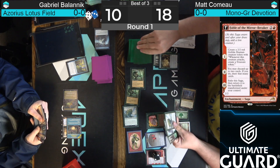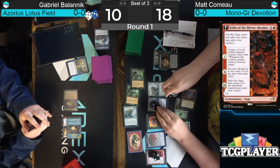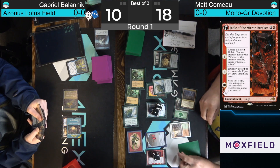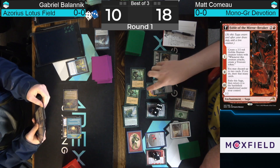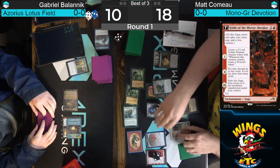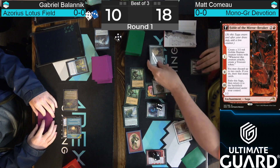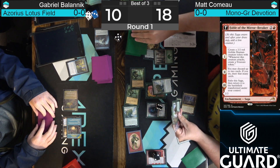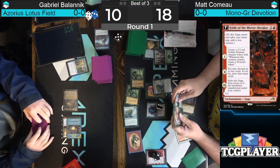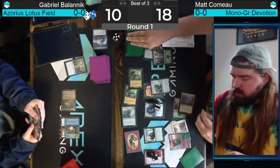Matt plays another Elf and Nykthos for three, four, five, six — Storm the Festival. Top of deck reveals Kiora and Old Growth Troll, that's good enough. Even if Supreme Verdict comes down next turn, those Trolls go on to the Forest. The awkward part for Matt is he only has one Forest, so if there's a sweeper, both Old Growth Trolls come back as an aura on that one Forest — you can only make one 4/4. Storm the Festival number two added exactly four devotion to the battlefield, hitting 10 mana on the flashback.